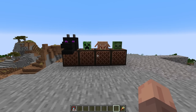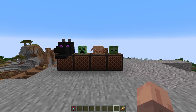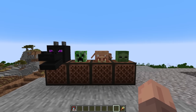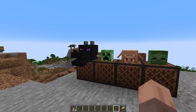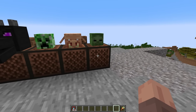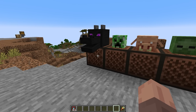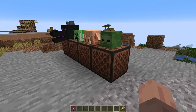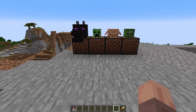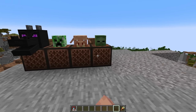Another new feature in 1.20 snapshots is mob heads and note blocks. You'll be able to get mob heads in survival — the piglin head, for example, by killing one with a creeper explosion. Once you put a mob head on top of a note block, you'll actually hear that mob's sound. This is really cool functionality, and it should lead to some interesting redstone contraptions to scare players with creeper or zombie noises.